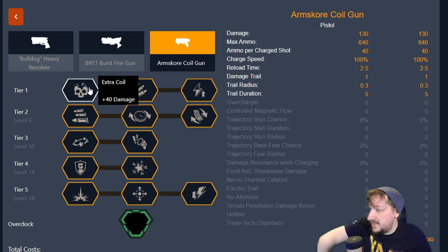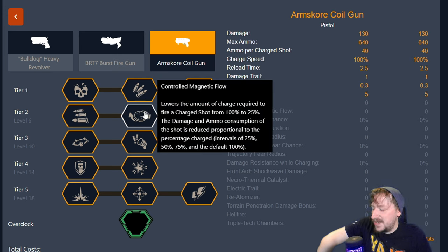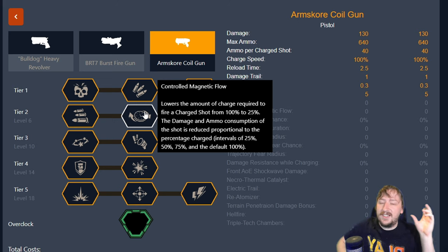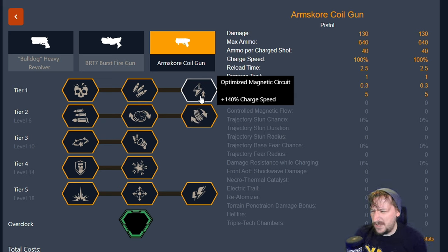First up in tier one, we have Extra Coil — this gives us 40 more damage, very nice. We have Larger Battery, which gives us more ammo: 280 ammo. The ammo is really strange with this weapon because of the charge rate, and simply because Controlled Magnetic Flow exists — that's why there's a charge rate rather than a flat shot count. And then our other option is Charge Speed. I really haven't found an issue with charge speed on this weapon; it charges up pretty fast, so I usually don't take this.